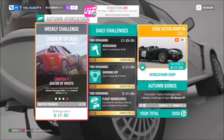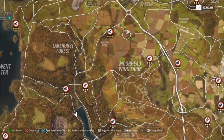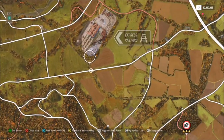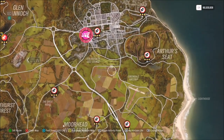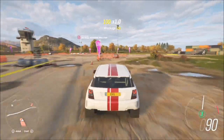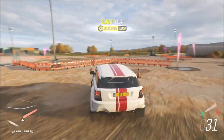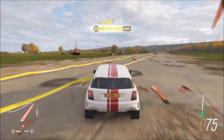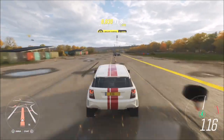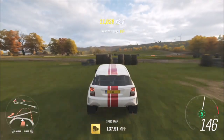The final challenge wants you to get 10 ultimate wreckage skills. There are multiple locations you can use — you can roam the whole map hitting stuff, go to the rail yard, or do what I did and head to the little airstrip. Ultimate wreckage skills is just getting multiple wreckage skills in quick succession, wrecking stuff and racking up the score. This one might be a little time-consuming but there's so much to crash into at the airfield it shouldn't take too long. I'm using the S1 tune for this as well, details in the description below.